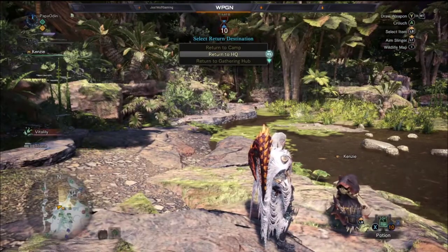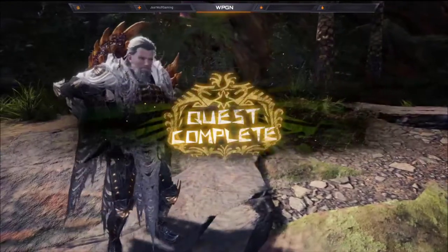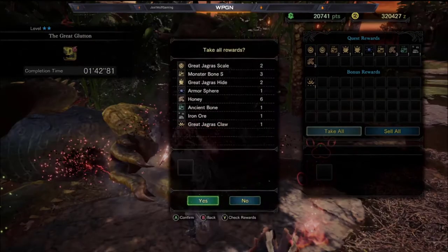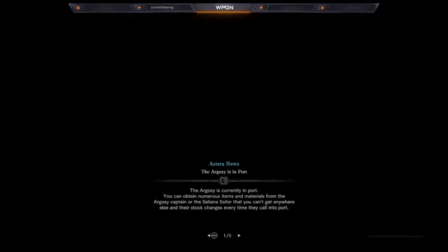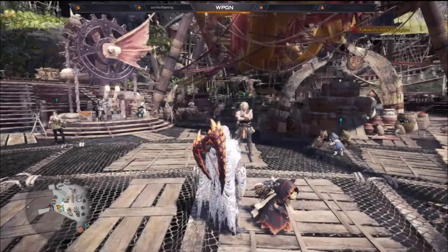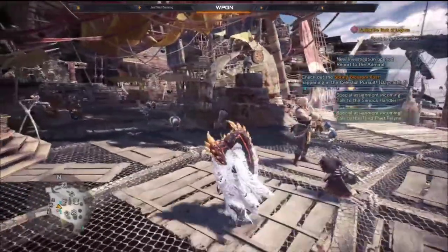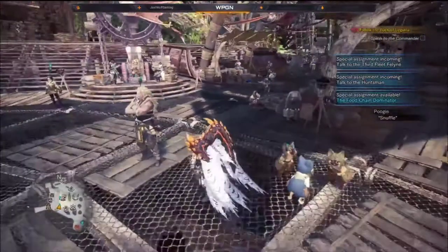The Defender weapons are good until you start getting to probably the end of low rank, then you'll probably need to start upgrading and farming for something else. They'll get you most of the way through low rank until you hit probably Banbaro or Diablos, because those will just eat you alive — so be aware of that. I hope this helps somebody out. If you have any questions or comments about something I forgot, please leave it in the comments. I didn't explain weapon elements, but I'll cover that in my overall weapon guide at the end of this series. Thank you all for watching, and I'll see you in another video.